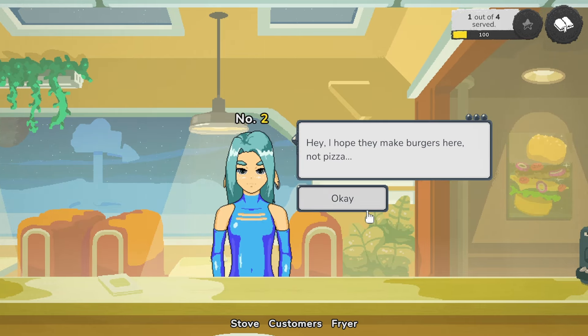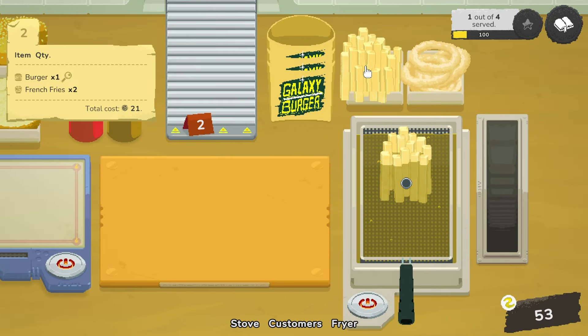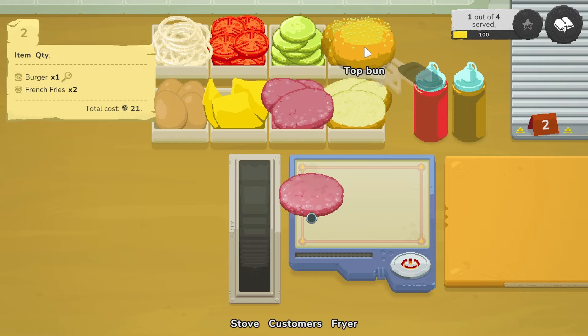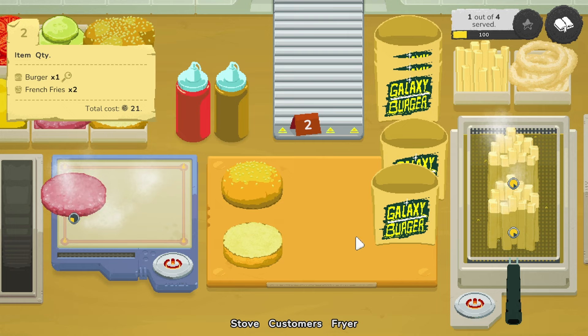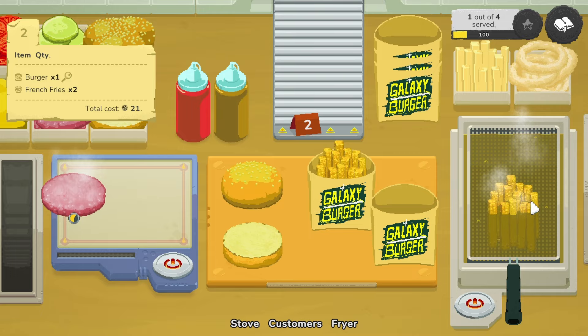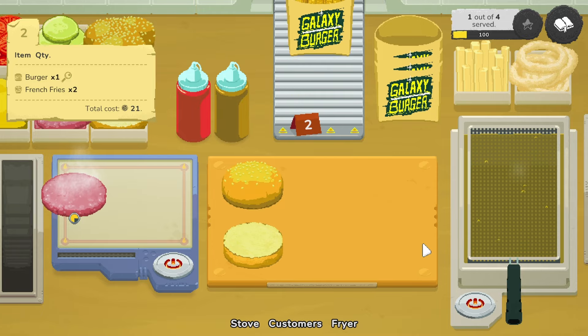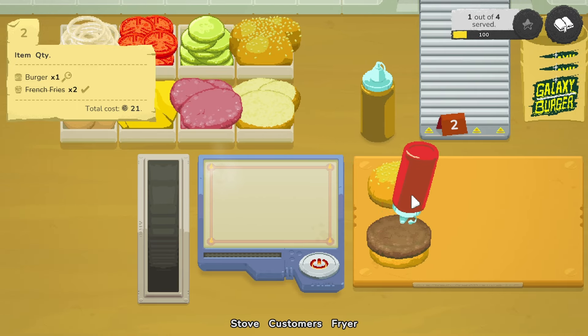Hello. I hope they make burgers here, not pizza. The voice is hilarious. You want a burger and two fries? Sure — double fries. Get this burger going. I can see everything, fits on screen. Fries done — send that over. How many people we got today? Four people today. Incredible, this is perfect — I'll leave you double the tip. Why thank you — I need it to get to the next planet.